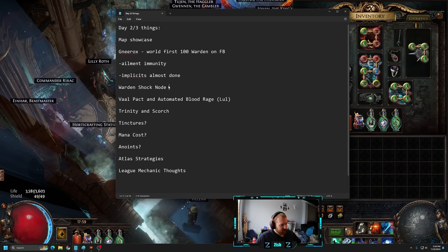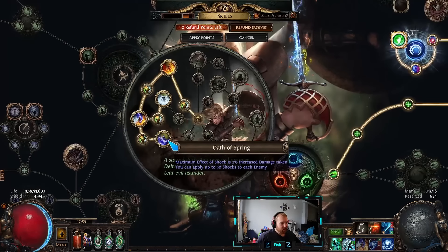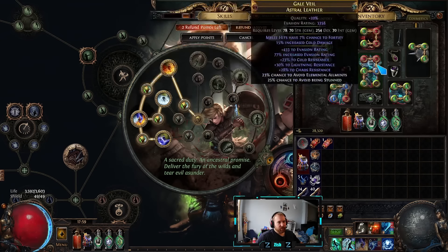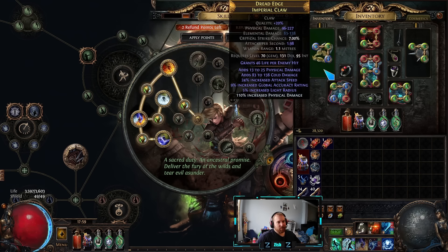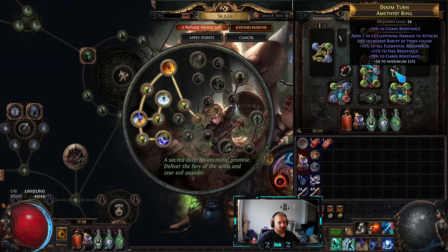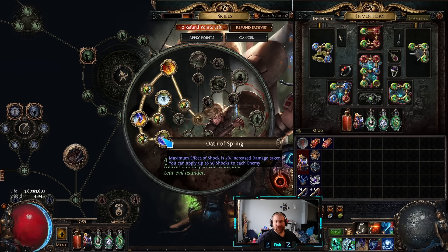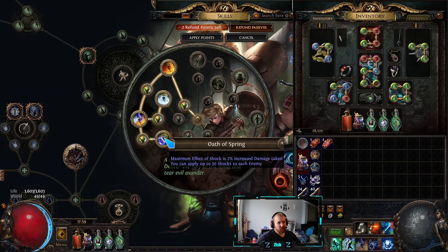Let's talk about the Warden shock node. If you have a pure cold and Phys setup with cold to fire, or just a Heat Shiver, you won't have much lightning damage — you need some lightning damage somewhere. Without this node you'll get really small baby shocks. But if you take this node, you can get up to 20–30% shock with just your Frost Blades alone, which is much more significant.